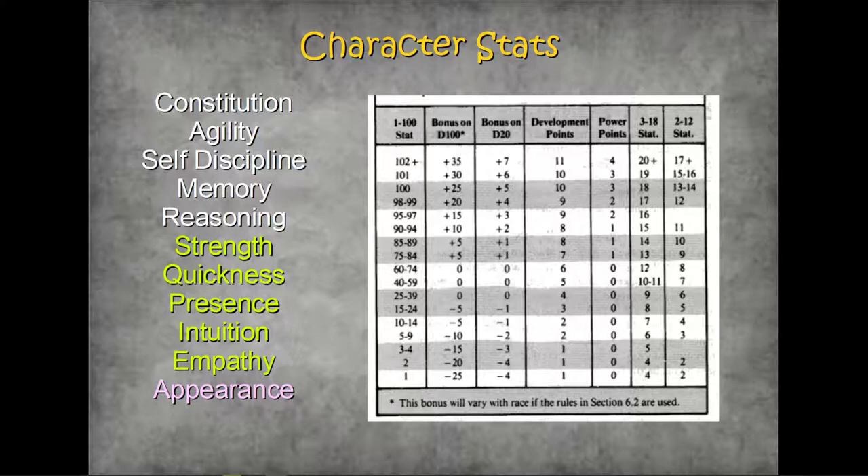But it's also got loads of other columns — what's going on? Well, let's look at these three interesting columns: Bonuses on D20, 3 to 18 stat, and 2 to 12 stat. As Rolemaster says from the get-go, it's not just about itself. If you want to incorporate things into your own system but your system might not be a D100 — it might be a 3 to 18 — this tells you what your roll now means in a 3 to 18 system. Or if you want to convert a character from a 3 to 18 system to Rolemaster, you can look back across and see where your stats are on a Rolemaster basis. So even from the get-go, Rolemaster doesn't say 'this is the system, tough.' It straight away shows the comparison with other systems.